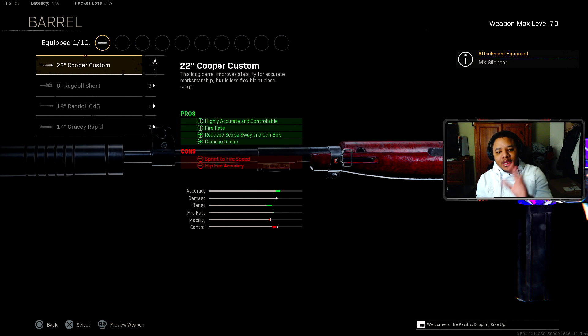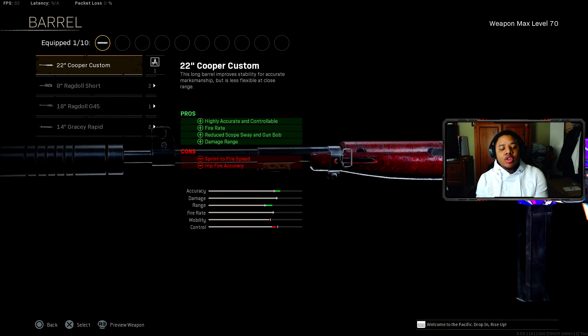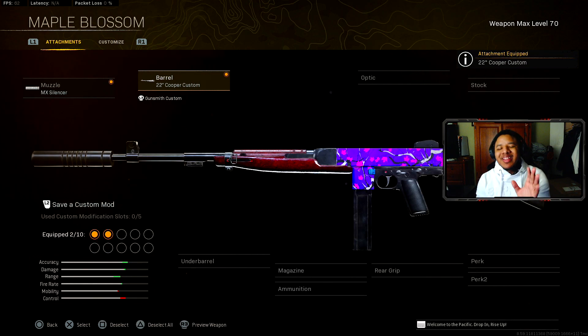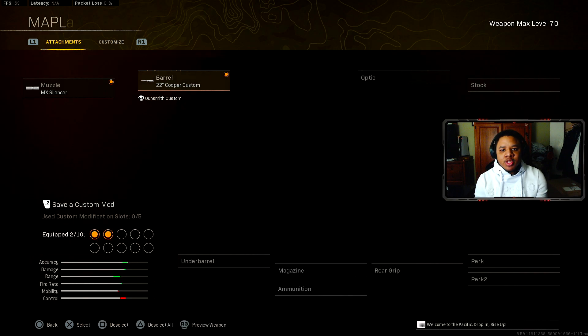For the barrel, it's a bit different. I've been seeing a lot of people rocking the Cooper Custom, or you can use the Ragdoll — but you always have to weigh the pros and cons. I still think the Cooper Custom is the best for the Cooper, since you need to worry about bullet velocity, and it helps with damage range, accuracy control, and fire rate.